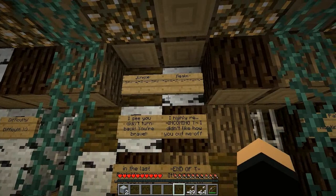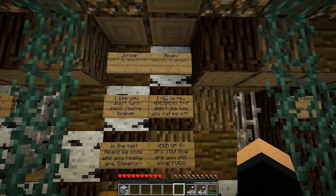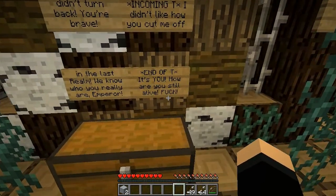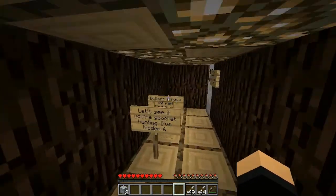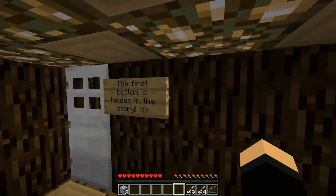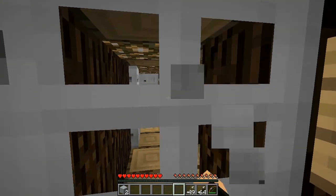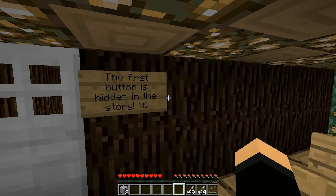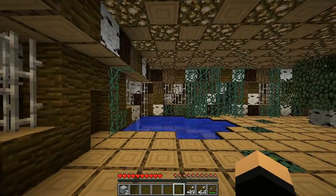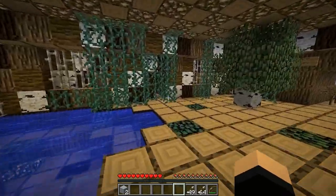Oh, I didn't read this — jungle realm. I see you didn't turn back. You're brave. I highly recommend — incoming! Okay, I didn't like how you cut me off in the last round. We know who you really are — Emperor End of T. It's you! How are you still alive? Let's see if you are good at hunting. I've hidden six buttons across the map — find them, push them, win. First button is hidden in the story. Oh, I opened that one! Oh, is that the hidden button I found? The first button is hidden in the story — can't that be anywhere? I guess we're gonna have to go search for them. Let's go!